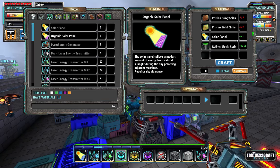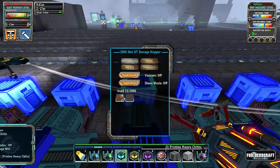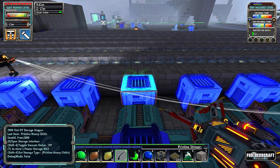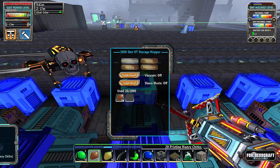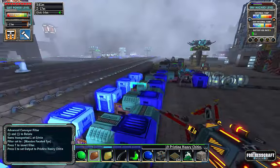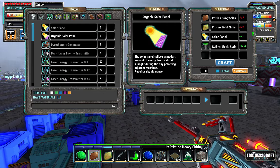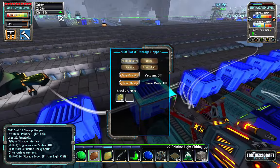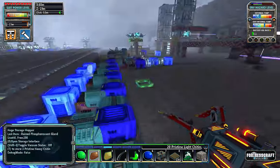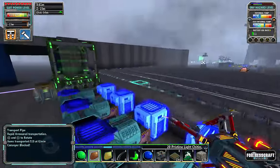We have the resin just barely and we need some chitin. Let's look at our menu and grab - I think it's two of something. It's three heavies, two lights. We're going to grab one more of those and two of those, and that should give me enough for an organic solar panel.